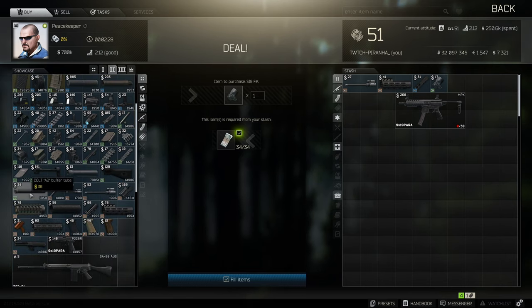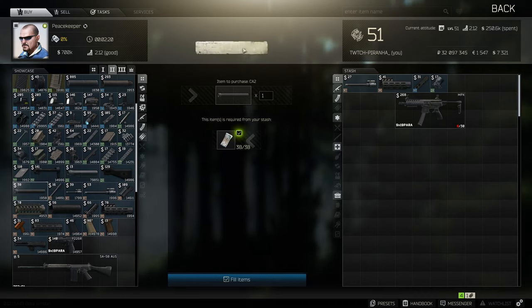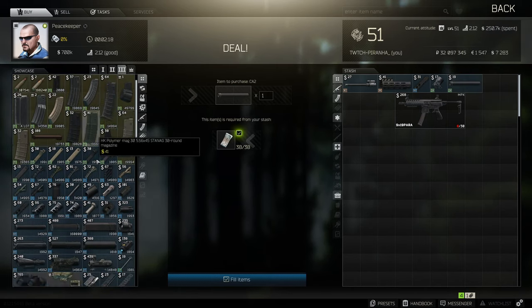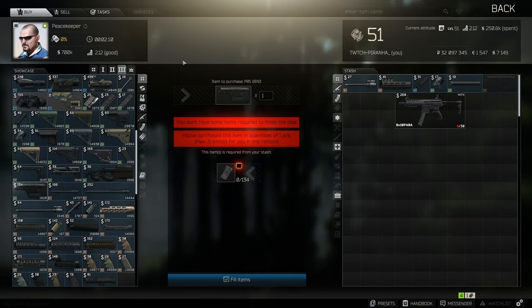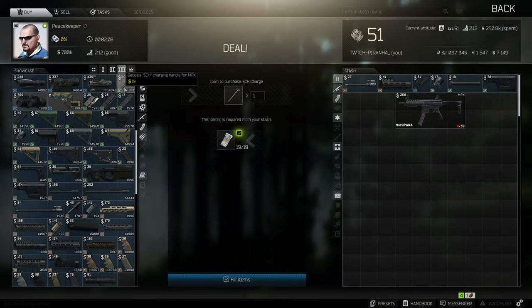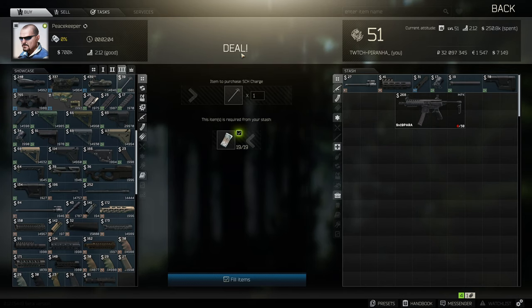Also, sorry — I did forget to say this — you need to head to Peacekeeper tier two and get yourself the Cult A2 buffer tube. Then on tier three with Peacekeeper, you need to get yourself the Magpul PRS Gen 3 stock, as well as the Gelisi CSH charging handle for the MPX.